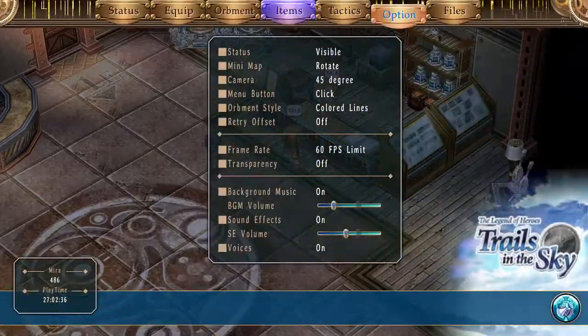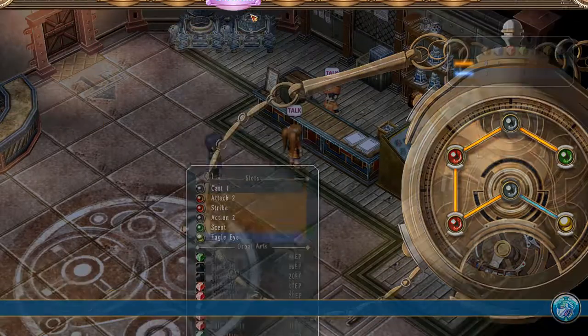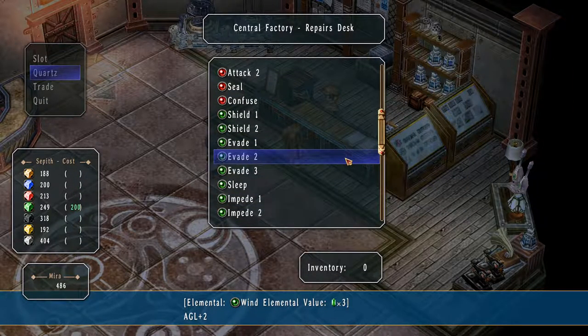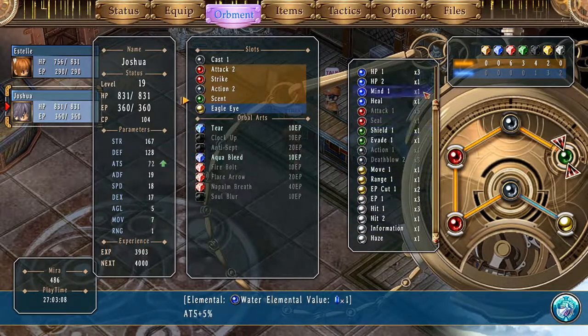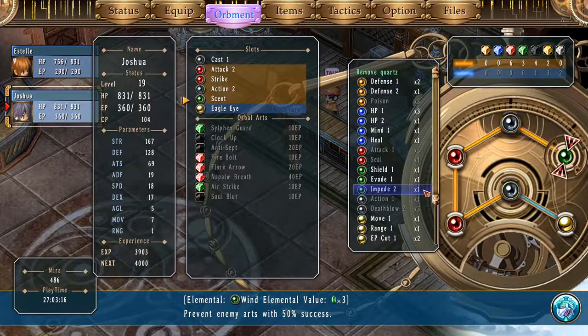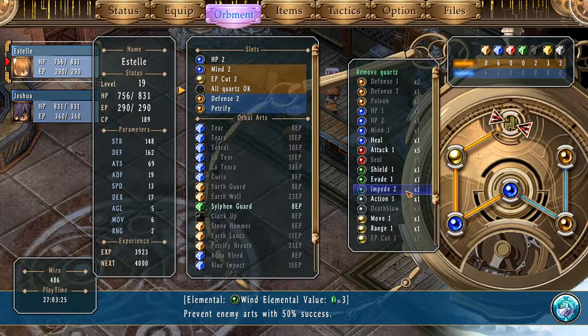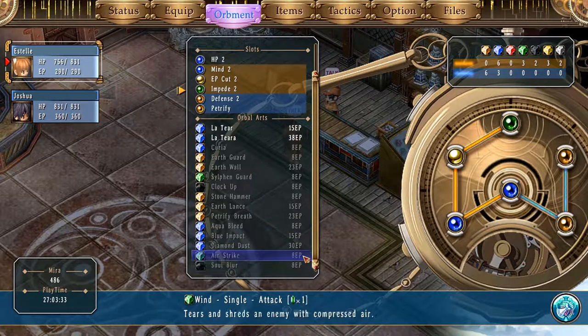I'm thinking about Estelle's orbment setup — what's the value of having Synth equipped? Could we get away with an Evade instead so we wouldn't need Synth? Sleep is less of a commitment. We already have Impede equipped — let's check if that would unlock the ability. It would not. Checking if Impede is giving Diamond Dust — yeah, it is.